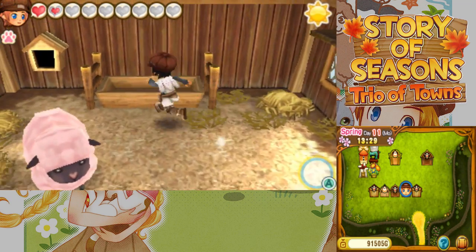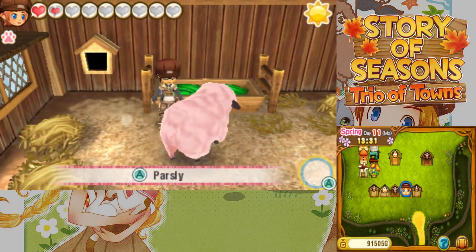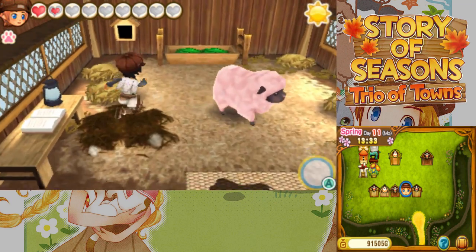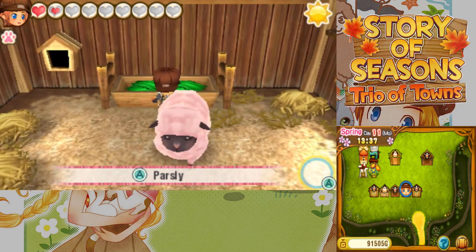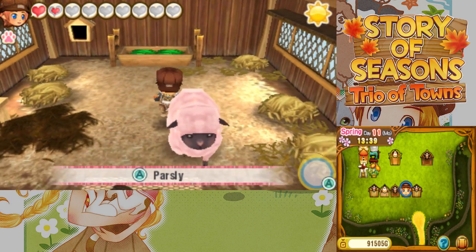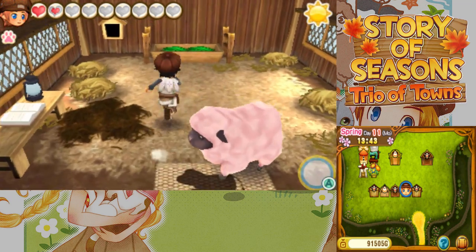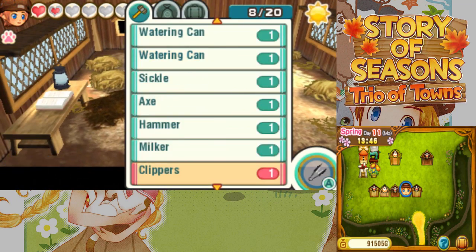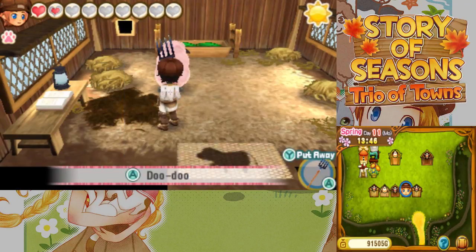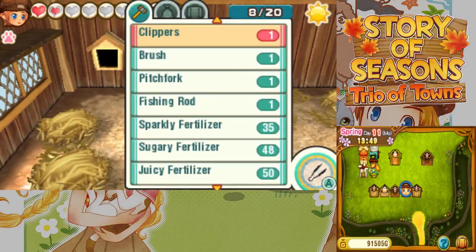Oh, you two are still inside, aren't you? And it's kind of dirty in here. You need to be sheared — I just completely forgot to take care of you. Whoops, sorry Parsley. Let's get you outside. Stop trying to eat; you can eat outside. Come on, get out. Parsley, get out of the barn. Okay, fine, you can stay inside today. Once you put fodder in their box, they just gravitate towards that no matter what.